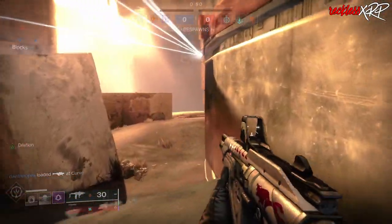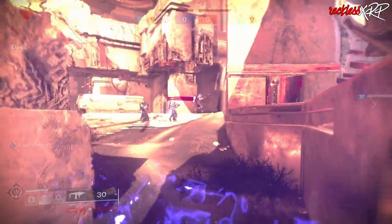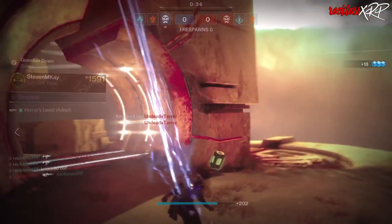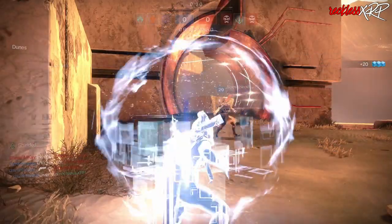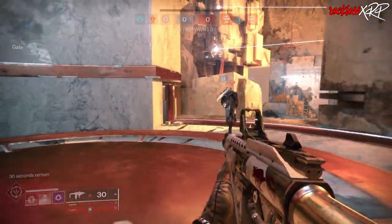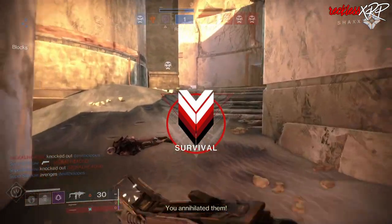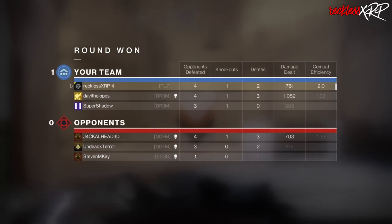Whenever the solo lost sector for chest pieces is available, you can go ahead and grind it to get one. Light.gg and a few other third-party websites tell you what exotic armor is available for solo lost sectors. However, it is completely RNG and you need to pray it is on your side. I got mine on Legend difficulty and I highly recommend that over Master — Legend just seems to go a lot faster and you can get more runs in a shorter amount of time.